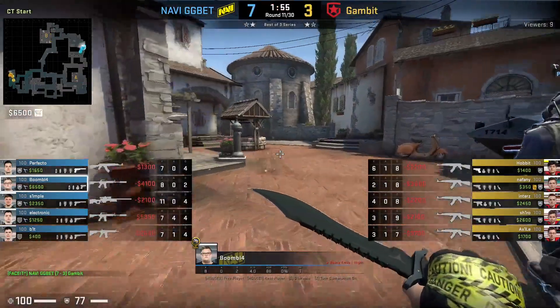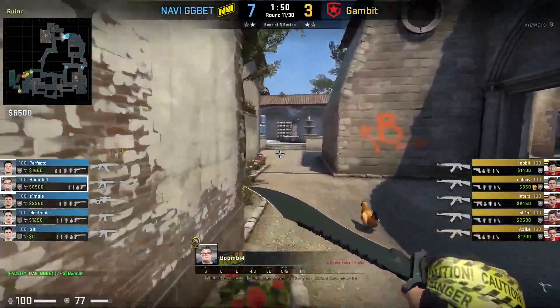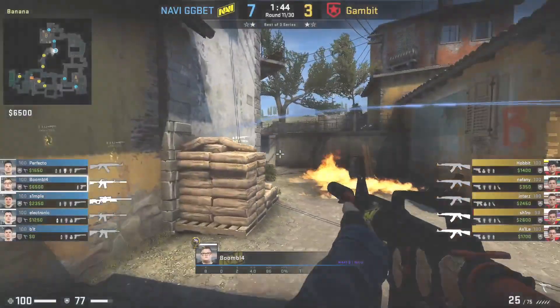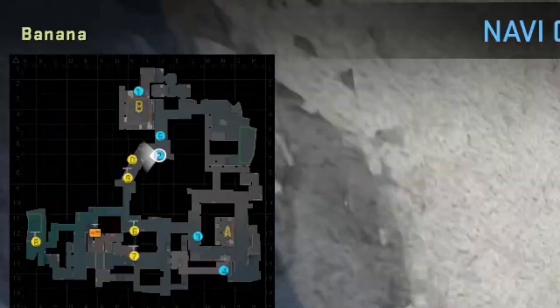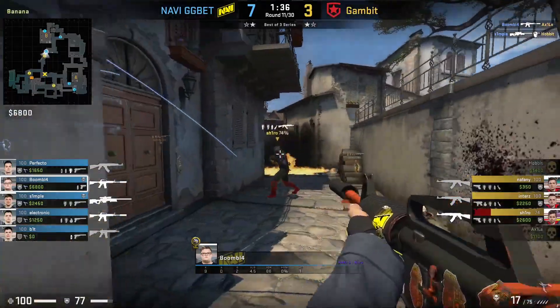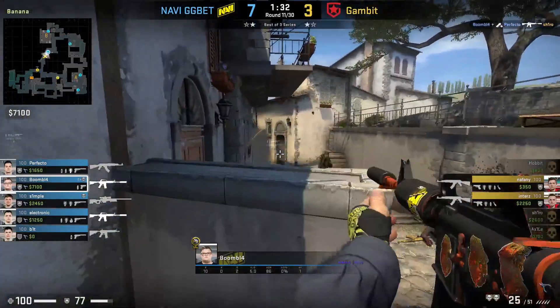In this round, S1mple goes with Boombl4 and Perfecto toward B — a great read from NaVi predicting Gambit's play, and it pays off. Boombl4 throws a deep HE, then crosses toward Sandbags and catches a timing. Because Gambit sees S1mple on the corner, they don't expect Boombl4 to already be in position, so he goes unchecked and gets his first kill. S1mple quickly picks one off straight after, and then using this momentum, Perfecto throws a flash resulting in the third kill.